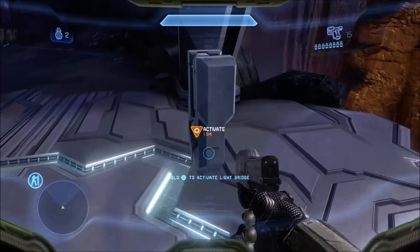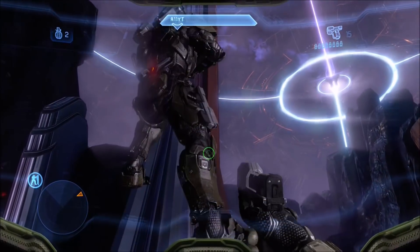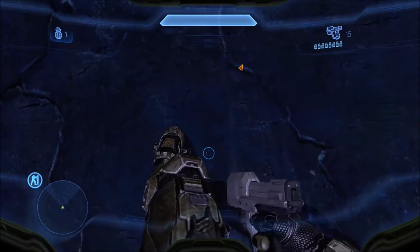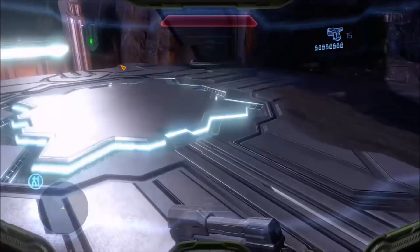What you want to do instead is jump on top of it and jump on this ledge here. Actually, in co-op you probably could jump off someone else's head to get up on this ledge, but if you're not on co-op then do not activate the switch.